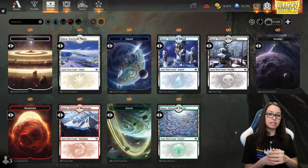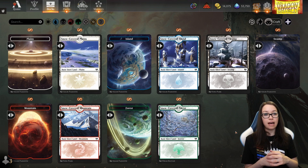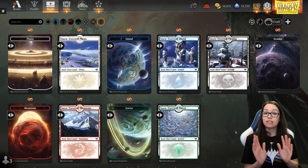This is the main reason I hadn't actively bought cosmetic lands before — I knew I didn't want to spend a ton of time putting those lands in for every single draft deck. I did buckle and buy the infinity lands because I'm obsessed with them.